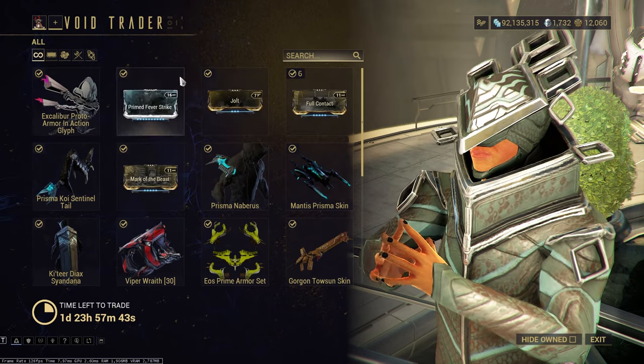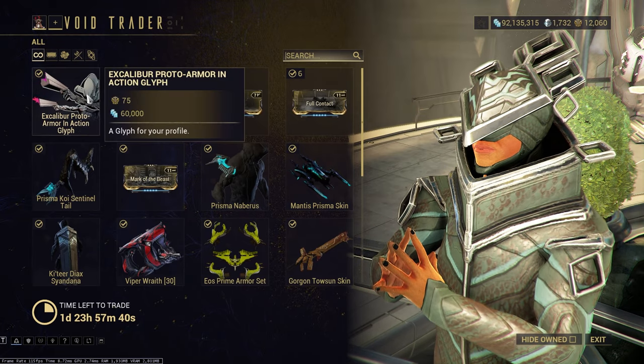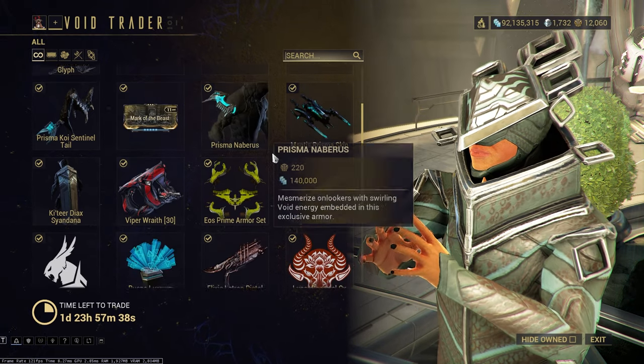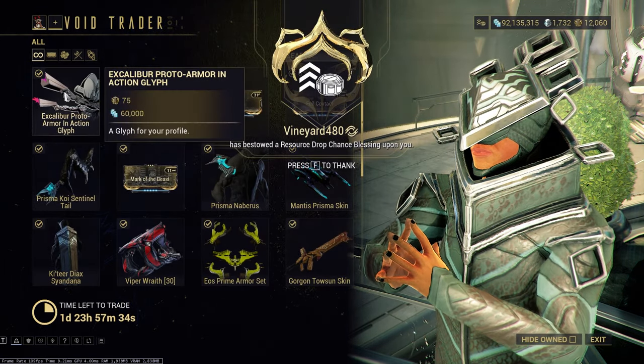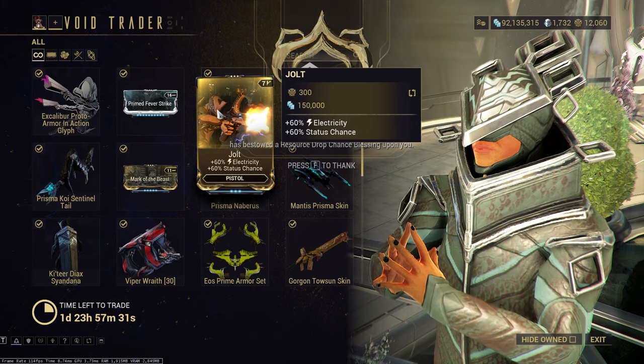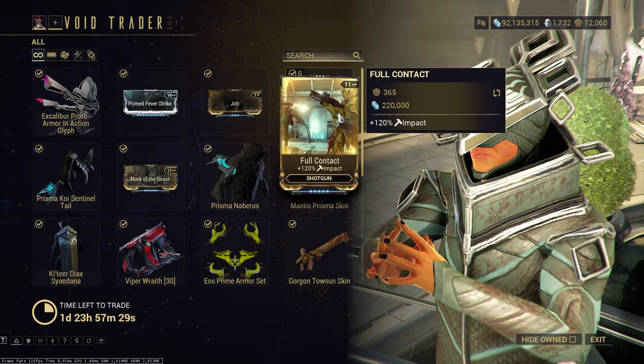Excalibur Proto Armor and Action Glyph, cool. They haven't had a lot of new stuff for Baro in a while - they've been repeating a lot of stuff lately, but they haven't had like new, new things. Typical Warframe, being silly gooses.